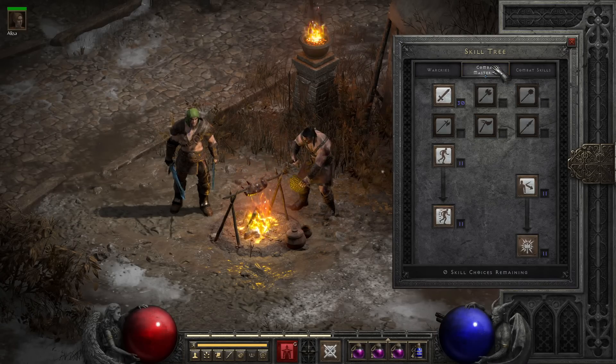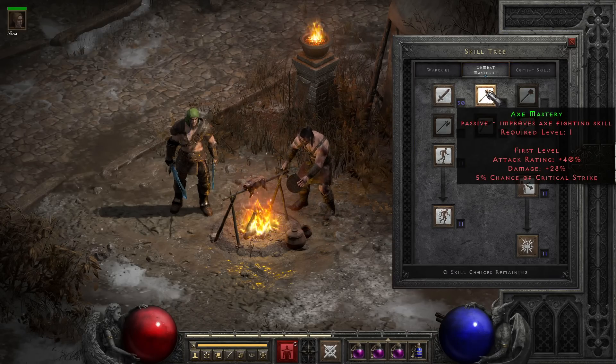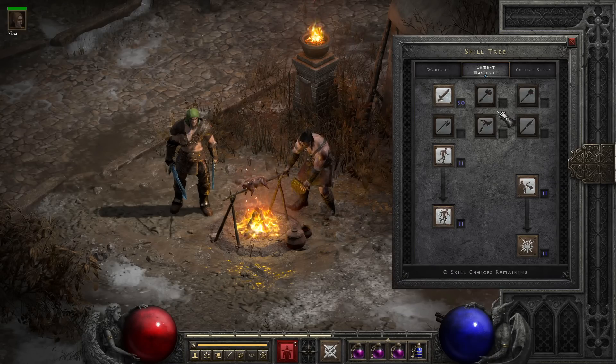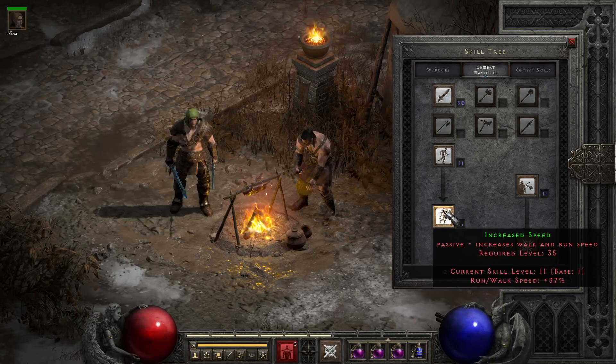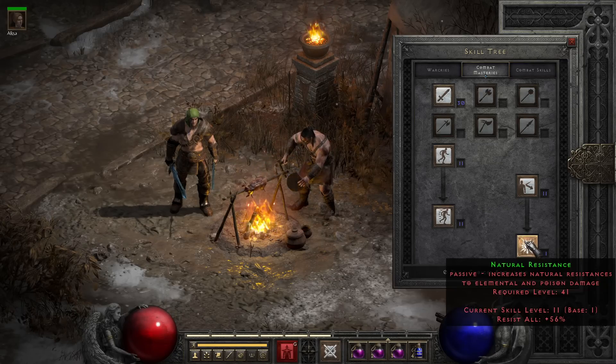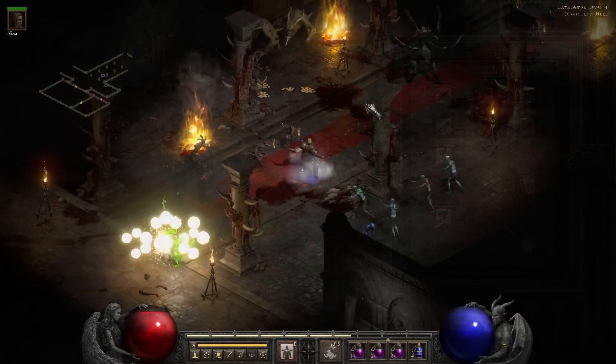For masteries, it depends on the weapon you're using. For today's, we're using Blade Mastery, or Sword Mastery if you're doing Lord of Destruction, because I'm using a Grief Phase Blade. For a normal playthrough, you'd choose the weapon you want to use along the way, with swords having the best endgame, axes generally being the easiest to find a balance of damage on, and maces, polearms, and spears generally being geared more towards two-handed builds. You also want to pick up your 1-point wonders — Increased Speed and Natural Resistance — since there's really no downside to dropping spare points into these for a massive bump to resistances and a decent bump to movement speed.